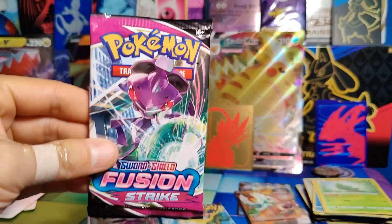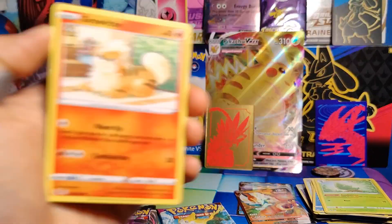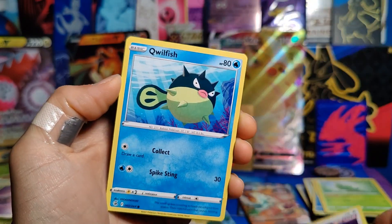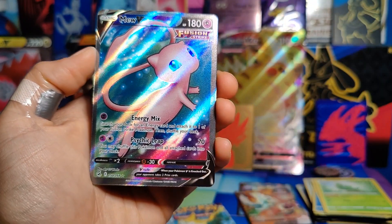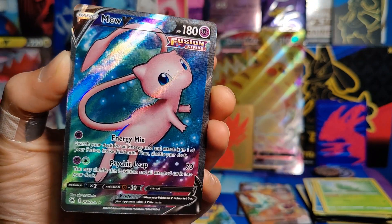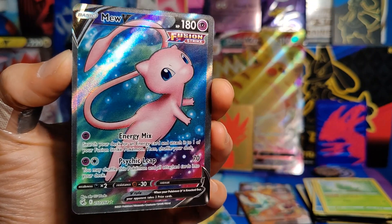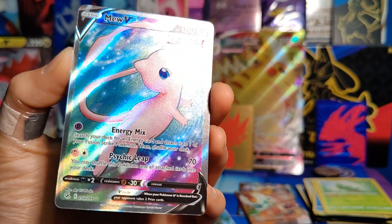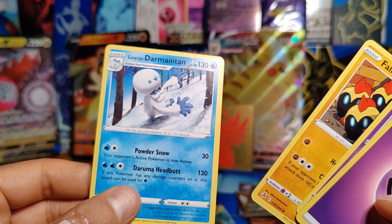Down to pack number six. I'd love to pull a Secret Rare from this set, or even a top ten. I own no top tens from Fusion Strike yet, so that would be nice if we could change that today. We start with Growlithe, Phalanx, Morpeco, Smeargle, Qwilfish, Reverse Holo Gossifleur — let's go! The Mew V Full Art — an amazing looking card. I don't think this is in the top ten, but I believe there's a Secret Rare or V-Star version of this. Either way, a very, very sweet looking Full Art. Energy, Wigglytuff, Phalanx, and Galarian Darmanitan.